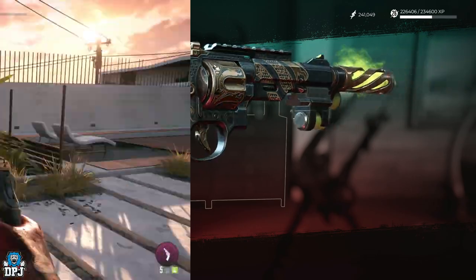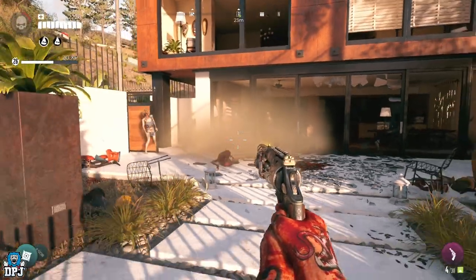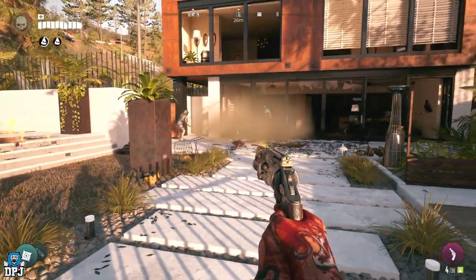The Extinction Event literally melts the skin off zombies — it's also super powerful at the same time, so it's not one you want to miss.